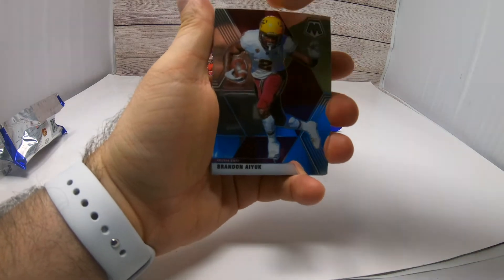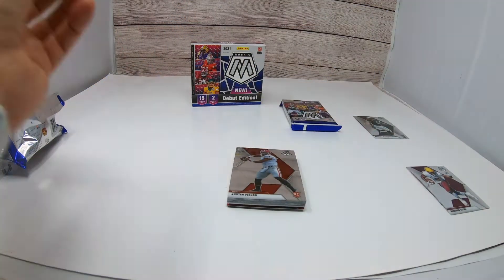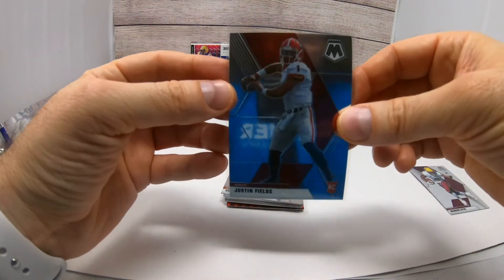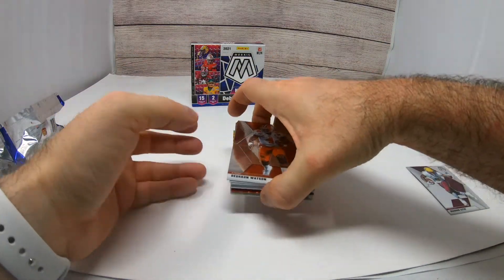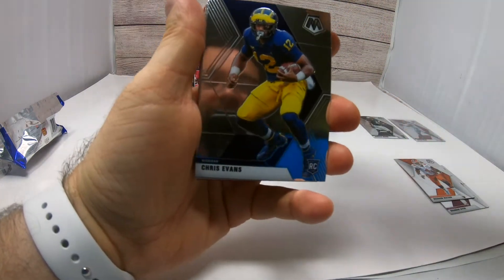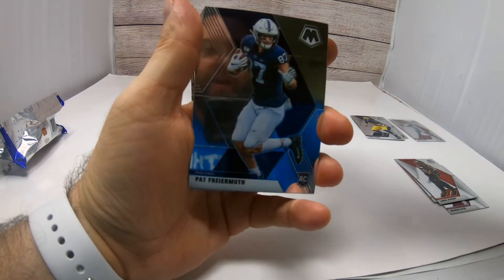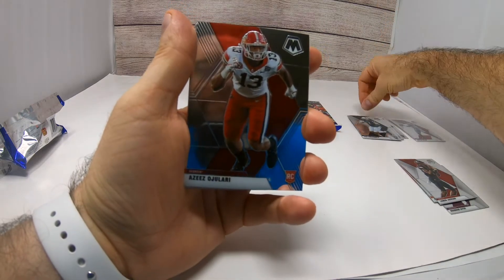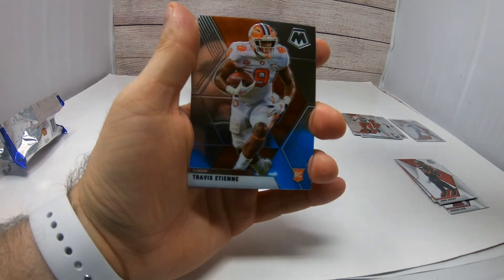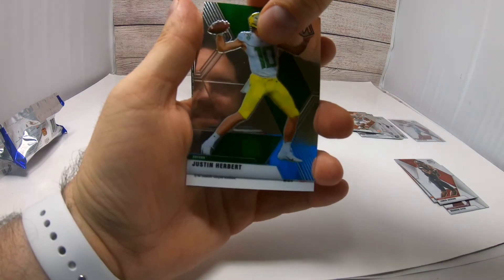Looks like we got some veteran cards — we got Brandon Aiyuk. Here's a rookie card of Rondell Moore. Justin Fields rookie card — we'll go ahead and sleeve that one up, even though it's just a base, it's still a good card to get. We got a gold back too. Deshaun Watson, Chris Evans rookie card, Lamar Jackson, Pat Freiermuth, Alizé Ojulari — there's another good rookie card. Got a Travis Etienne, and a Justin Herbert base.